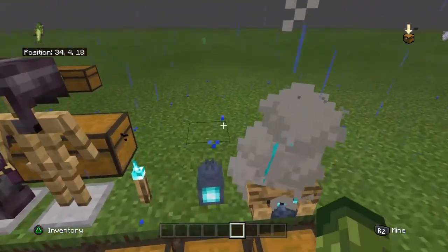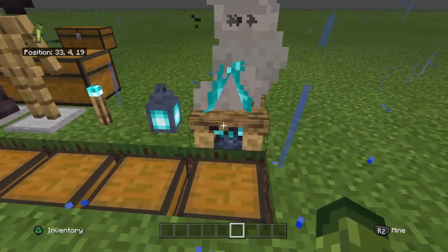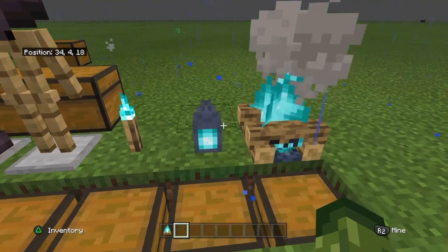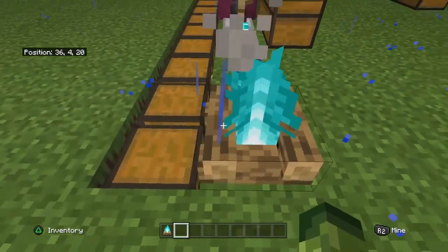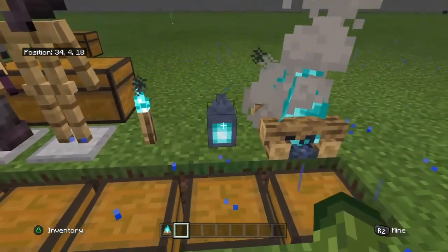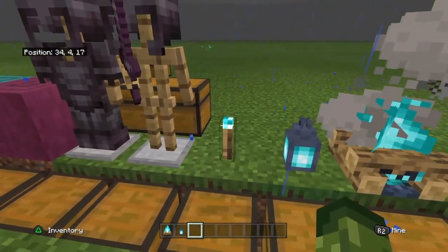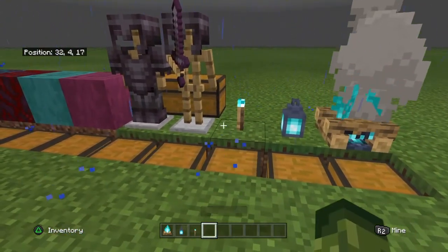Let's hop in. The first thing I wanted to show was the soul fire. So it's the soul campfire — it's like a normal campfire but it just uses soul fire, which is blue fire. And then there's a soul lantern and a soul torch to go along with that.